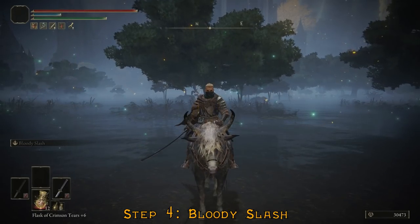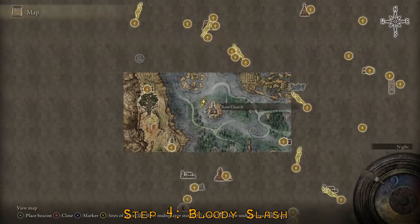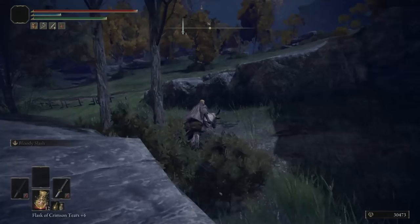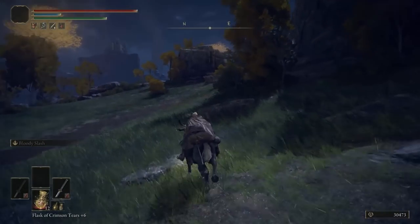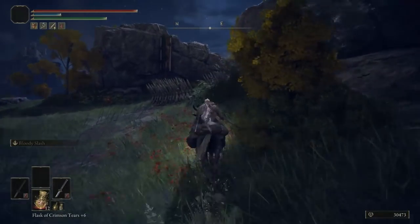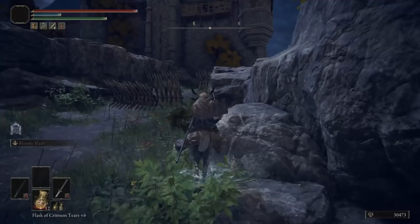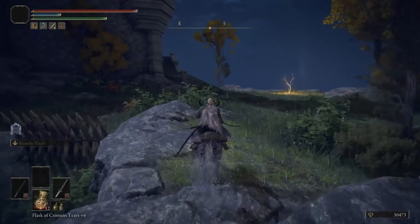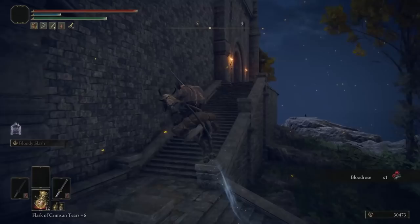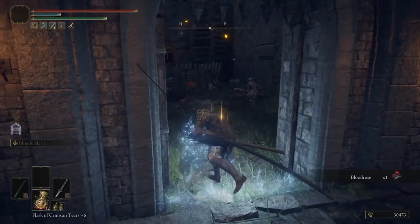To get Bloody Slash, you'll have to go to Fort Haight — it's in Limgrave, right here. If you use this grace point, all you have to do is go to the right. I already cleared this area, so you won't see the enemy, but I'll show you exactly where he is. You need to make your way through this fort — the enemies don't respawn here because there's a quest about this place, and you need to clear the area.